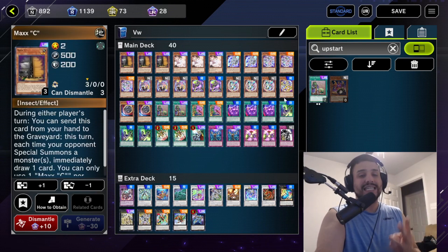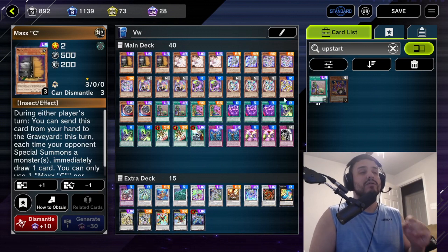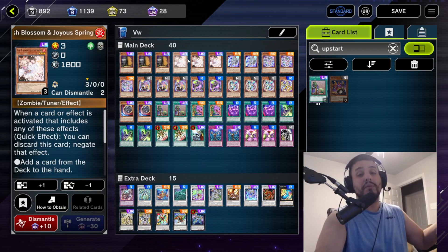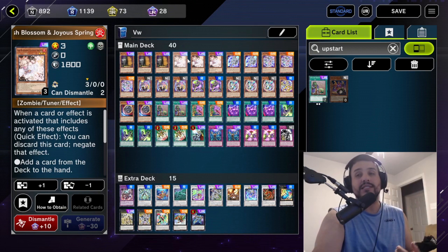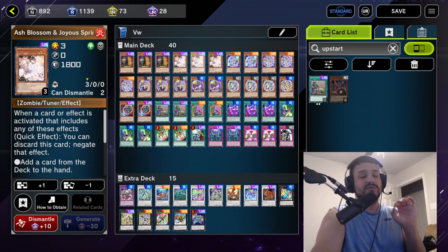We're going to be playing three Maxx 'C'. Maxx 'C' is the best hand trap, the best card in all of Master Duel, so you want to max out on that. Right alongside that, we're going to max out on Ash Blossom, which is the counter to Maxx 'C' — in case somebody Maxx 'C's us, and in case we want to Maxx 'C' our opponent. Ash is very versatile.